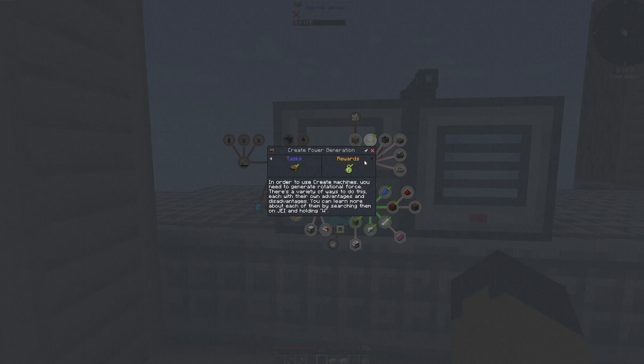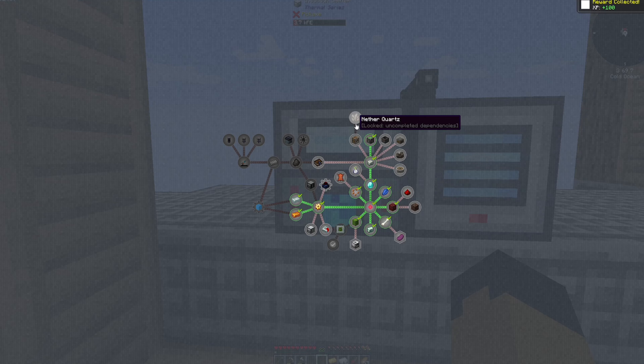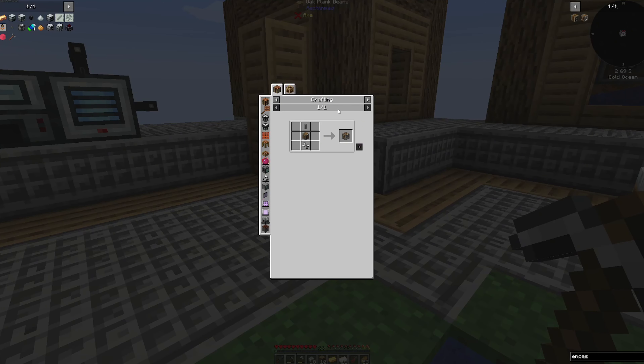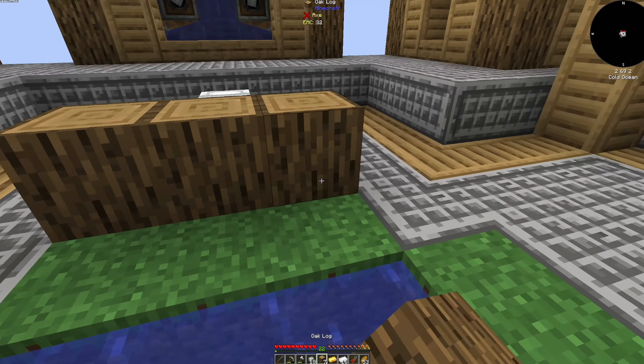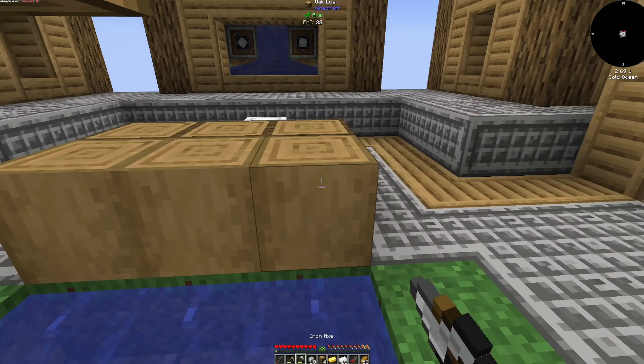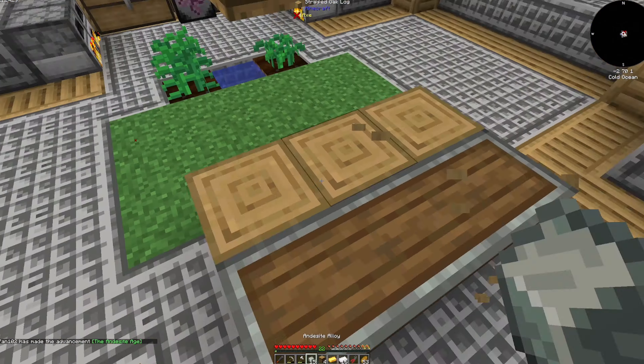We should be able to take a look and see what else we need. We need an encased fan because we're going to need to start getting quartz. To make one, we need an andesite casing. In order to make those, we need to throw down some wood, strip it just like this, and that will get us the andesite casing.